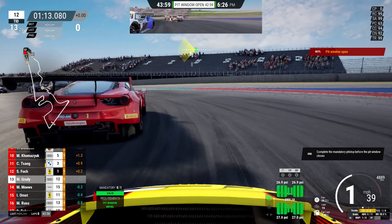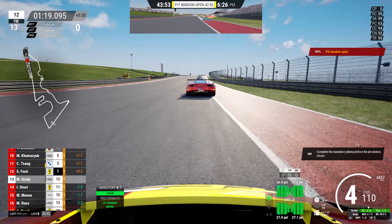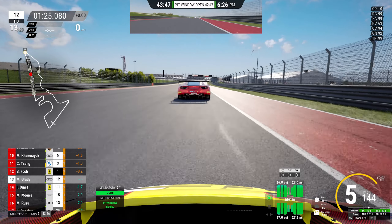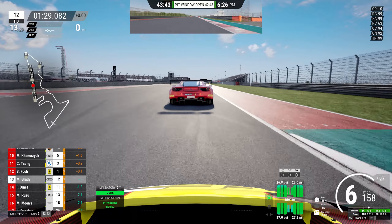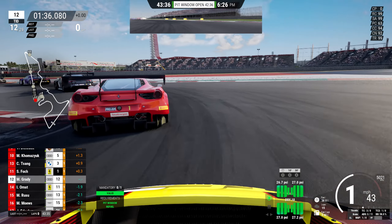I'm in the Audi if you hadn't realised. There's a bit of an incident behind, which gives us a bit of breathing space. Very good top speed in this car — it's a car you can overtake with. I'm in the Audi because I have a setup from when we did the Project Reborn Endurance Race here. It's a bit of a hybrid setup — a mix of wet and dry — but it works well enough as we head into the complex section.